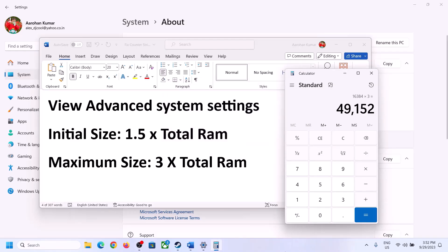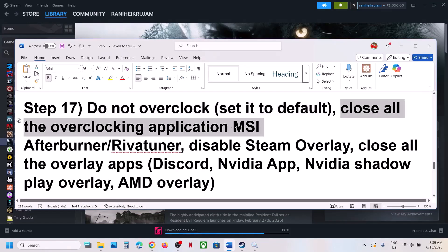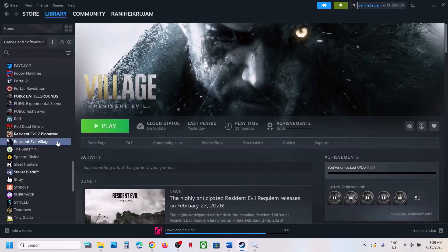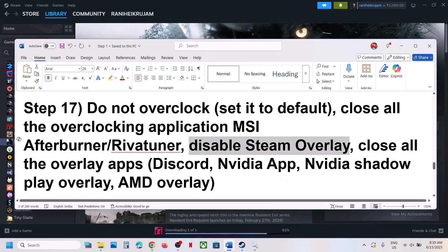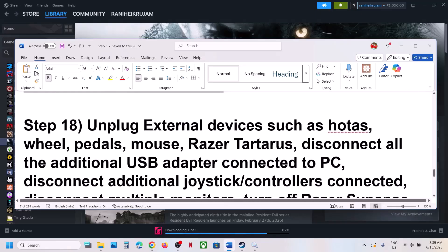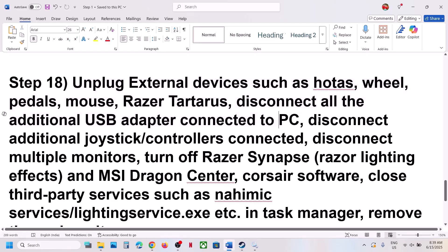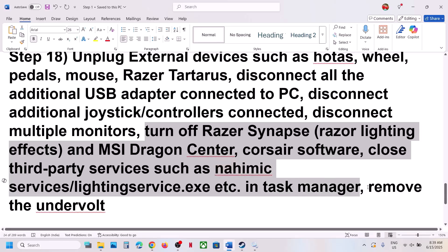The next step: if you have overclocked your computer, set it back to default and close all overclocking applications like MSI Afterburner or RivaTuner. Also disable Steam overlay — go to the game's Properties in Steam and turn off 'Enable the Steam overlay while in game'. If you have Discord running, go to Discord settings and turn off overlay. If using the Nvidia app, turn off Nvidia overlay. Also unplug any external devices you're not using — steering wheels, pedals, USB adapters, extra controllers. Try launching on a single monitor if you use multiple. Remove any undervolt settings before launching.